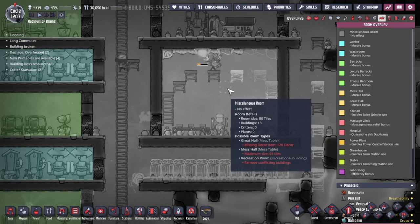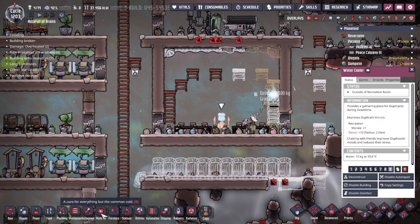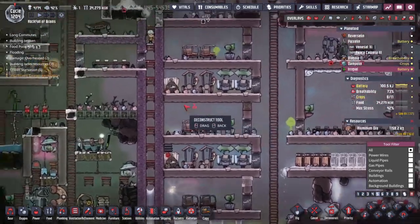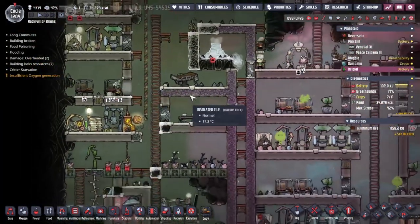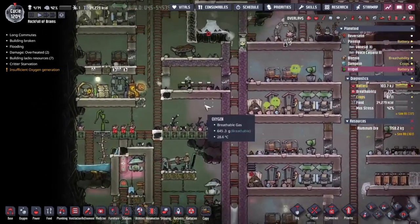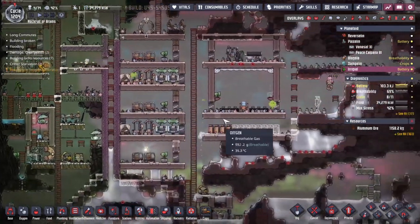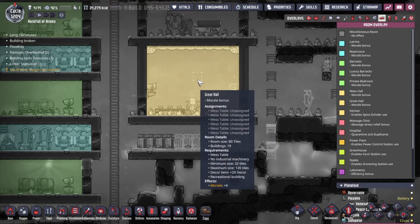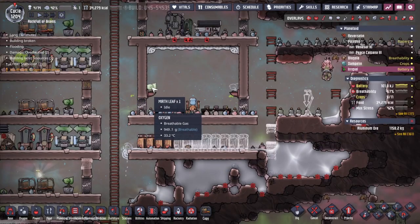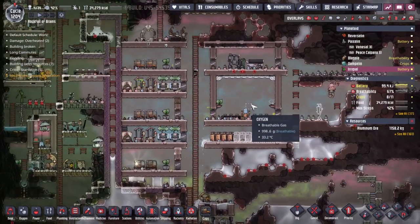I'm still missing an item of decor. The water cooler is only 10 decor — okay, fair enough, let's see what else we've got. With the bedrooms built I'm going to start ripping down the old ones. I'll leave this old toilet here for the moment. The same with these mess hall tables — now that we've got the great hall, is it complete? Beautiful! Turns out a plant on the wall is all you need. We should be able to get everybody over there for bigger morale bonuses.